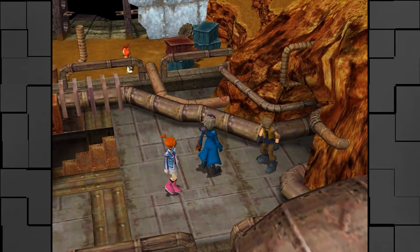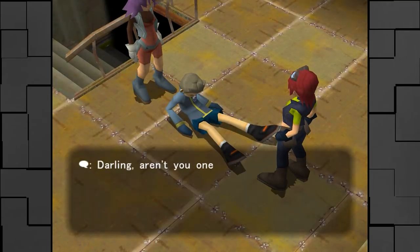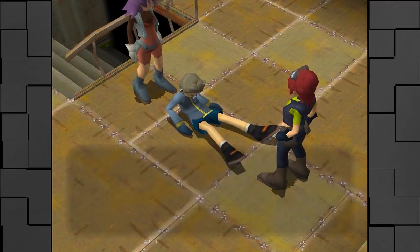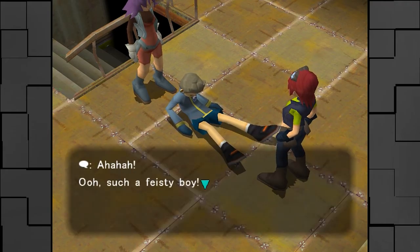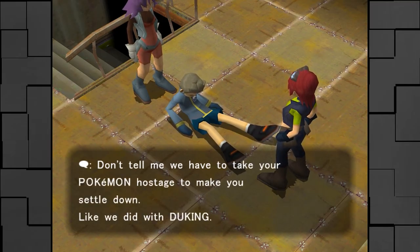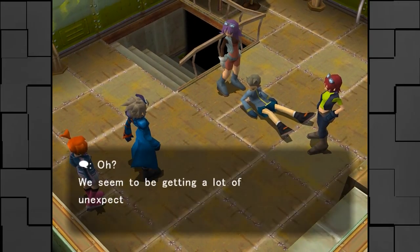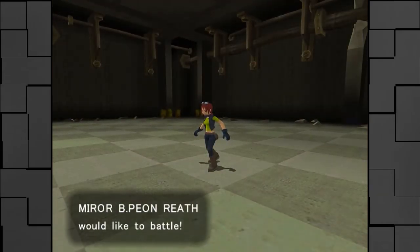Let's head up these stairs and we will appear on the roof of the Pyrite Building. There's this guy here that we can fight - we're not going to fight him now, we'll fight him a bit later. Let's head in here. 'Darling, aren't you one of Duking's people? What made you think you could simply waltz in here? Such a silly boy.' Grr, where's Mirror Bee? I'm taking him down. 'Take him down after the beating you took - that's too funny.' I'm going to drive all of you out of this town! 'Such a feisty boy. Don't tell me you have to take your Pokemon hostage to make you settle down, like we did with Duking.' What? We seem to be getting a lot of unexpected company today.